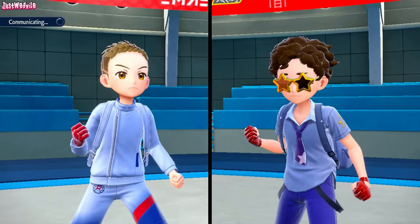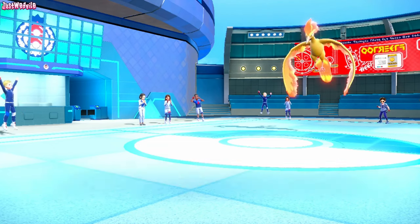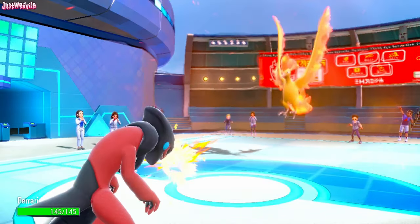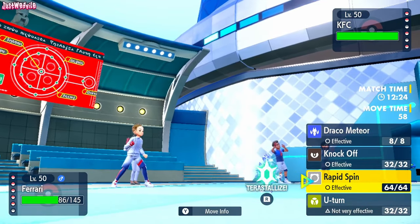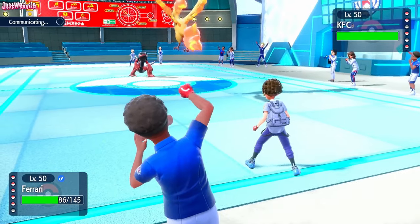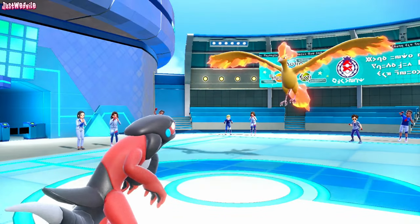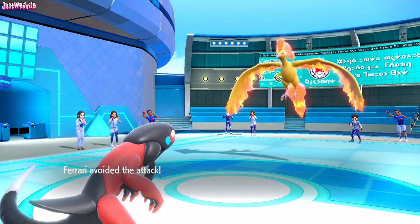I'll go into Ferrari, my Cyclizar. They go for a Heat Wave — not going to do too much to my Cyclizar. So let's go for a Rapid Spin to get rid of these Stealth Rocks. I know they're going to bring Gengar in, but I want to go for the Rapid Spin anyway. They don't bring the Gengar in, which is fantastic — we get rid of those Stealth Rocks. They go for a Hurricane and they miss.